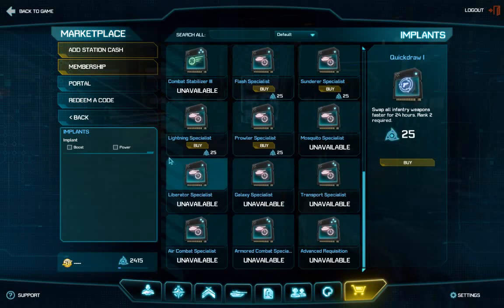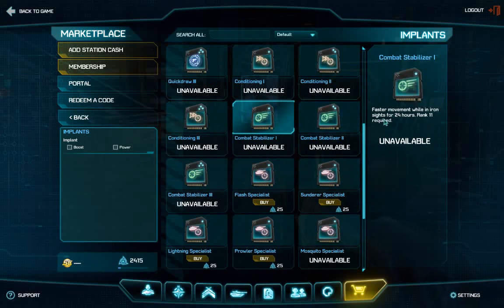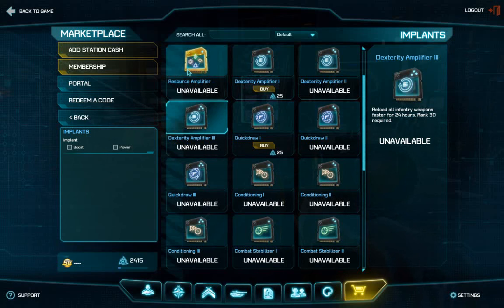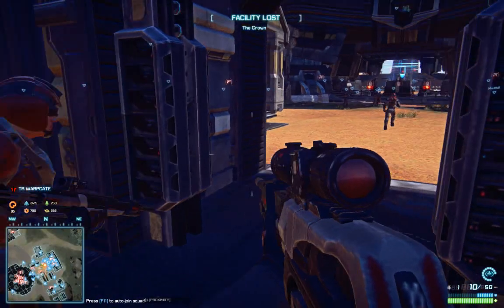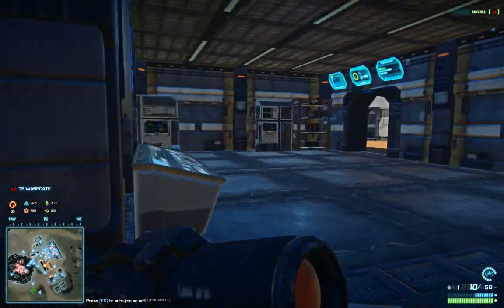You can also add some implants. Implants are bought through the shop — you can buy them with Auraxium or probably also with Station Cash, but that's not implemented yet. Implants reduce the target-acquiring timer, or give you faster movement while you're in iron sights, because otherwise it will slow you down. There's also a resource amplifier, so if you want to get a lot of stuff to buy vehicles or Auraxium, you'd want these kinds of implants.